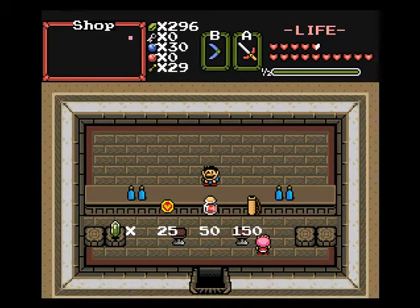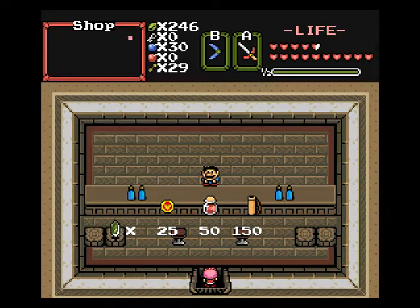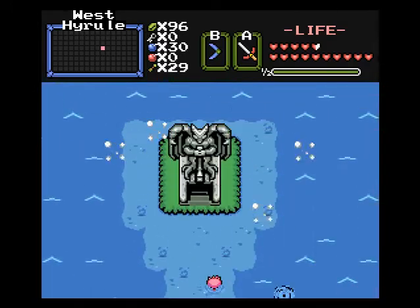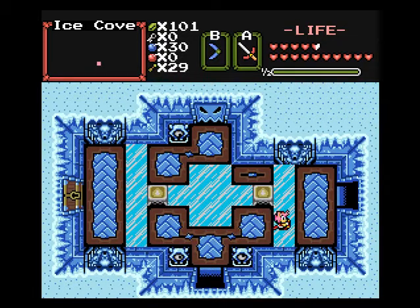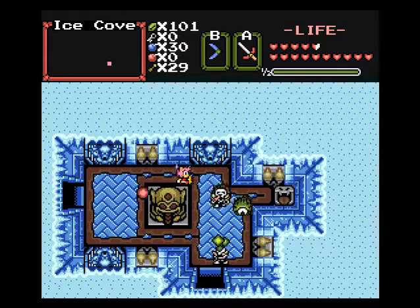I can go ahead and get us off the medium wallet, and I can probably buy this. And I can buy that big quiver. The Ice Cove — next mini-dungeon of the game. And this place is a nightmare.